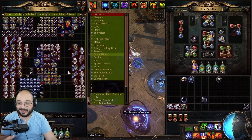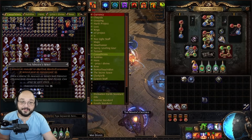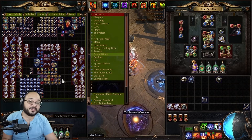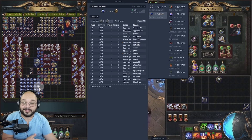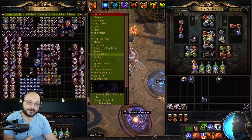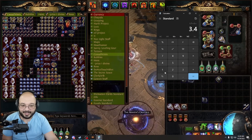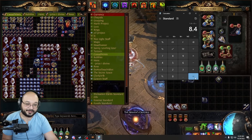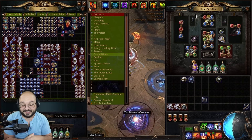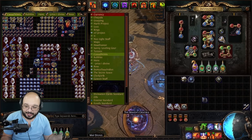In my 51 rounds I've made 35 Maven's Writs. If we're assuming we're making a Maven's Writ every eight minutes — maybe every seven if you go faster — you're looking at 1.3 to 1.4 divines every seven minutes. If you assume it takes ten minutes, that's six writs an hour. Six at 1.4 divines each is 8.4 divines an hour. It costs half a divine a set, so you're making 0.4 divines a set — there's money there.